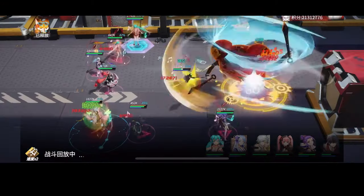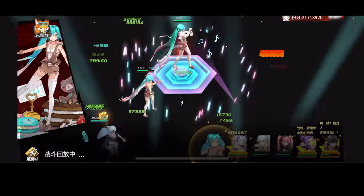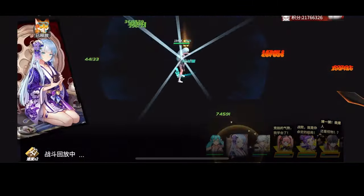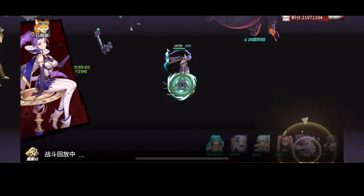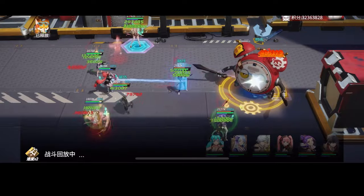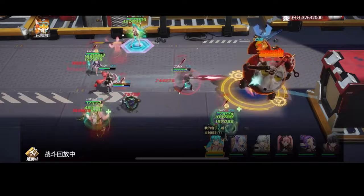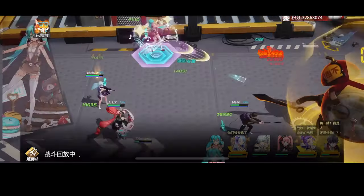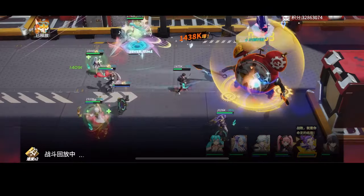The second section is about fighting the clock boss using Hion, Miko, and Zenthen. My team reached 42 million score at the end, but you'll need to manually release the ultimate skills if you don't want Zenthen killed instantly by the boss. Remember to release her ultimate skill after the boss shields itself. Also, don't equip her with ultimate sets. Let me know in the comments or on my Discord server your highest performance in the game. Peace out.